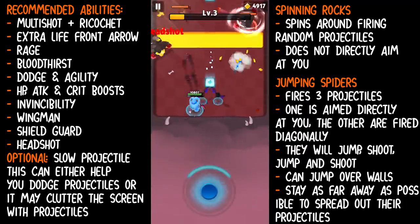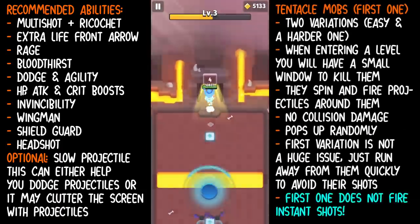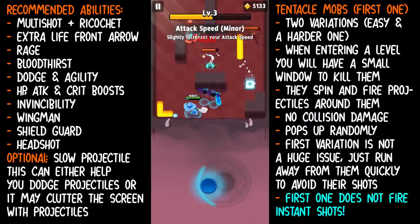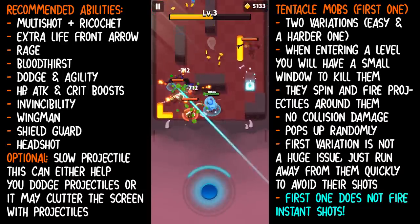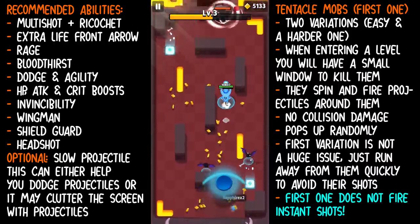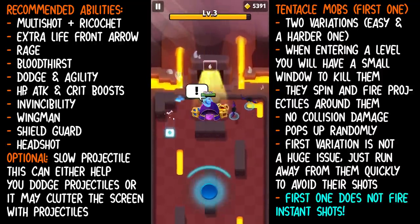At level five, you will encounter the tentacle mobs. The tentacle mobs have two variations. The tentacle mobs are the hardest mob in this chapter and it's kind of luck-based. It spins around and then it goes underground and then it'll spin around again. It doesn't deal any collision damage — it's just the red projectiles that come out of the tentacle mob.